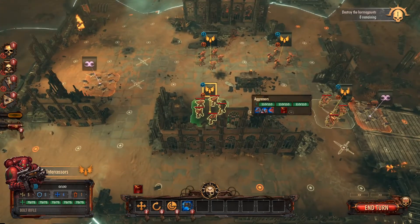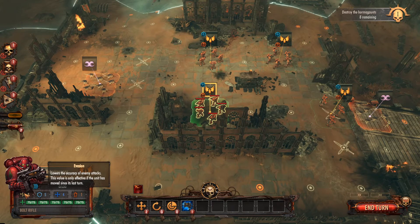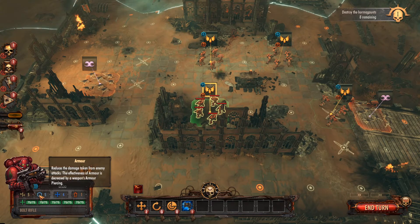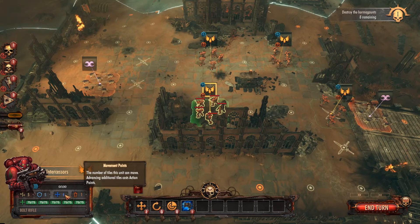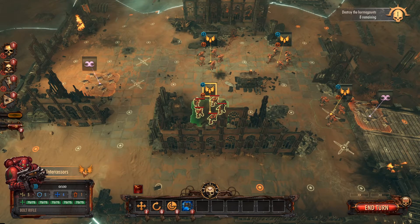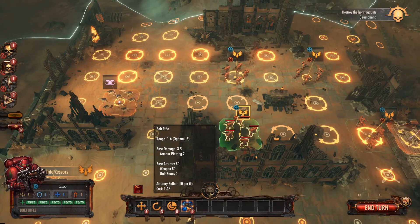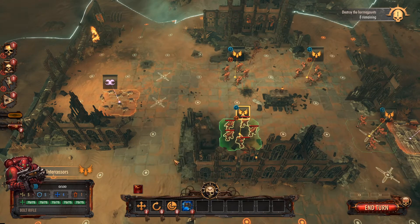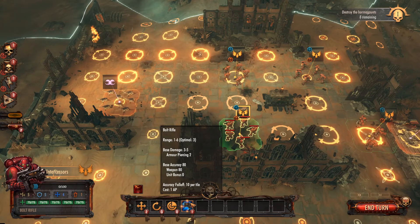Alright, so here we've got our people — we've got some Intercessors and some Aggressors over here. If you haven't seen the other let's play that's okay, I'm gonna walk you through it. Here we've got Evasion — this lowers the accuracy of enemy attacks. Here we've got Armor — reduces the damage taken from enemy attacks. Then Movement and Action Points. Action points are used to do attacks, and for movement you can attack, move, attack-move — you can split however you want. When you hover over an attack ability, for example this bolt rifle, you can see the circles around it.